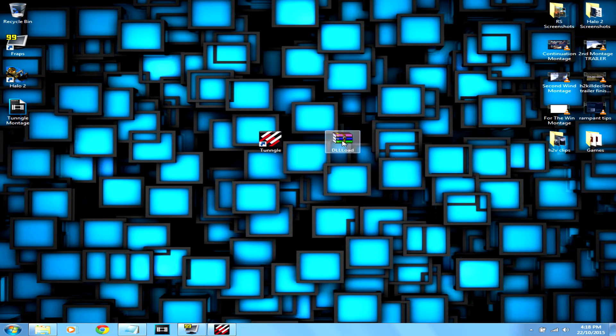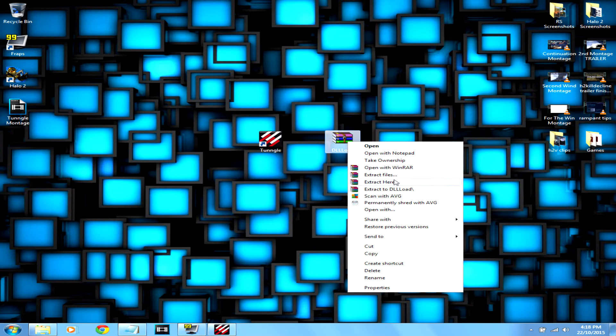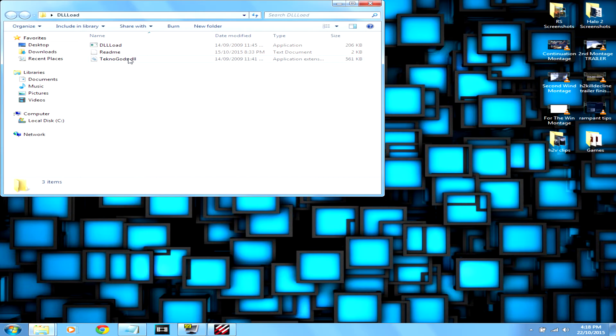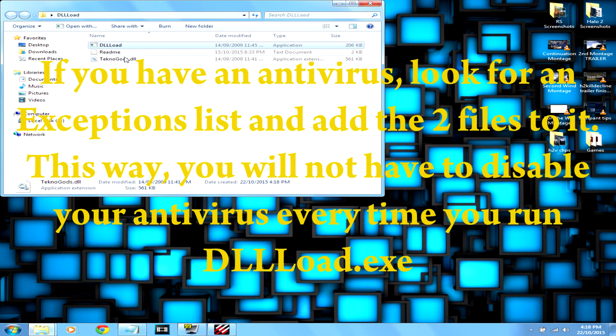Put it on your desktop. Then once you have the file, right click it and click extract here - make sure you have WinRAR or some extraction program. Once you get the extracted files, go to your antivirus and add both programs - DLLLoad and technogods.dll - into the exceptions list.